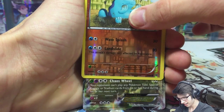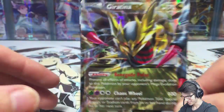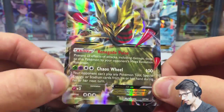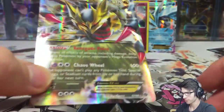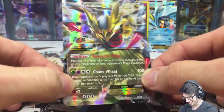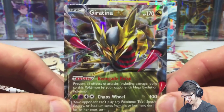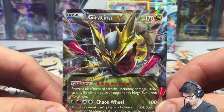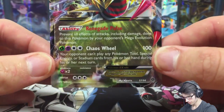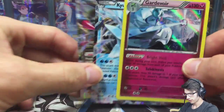A Giratina EX — now that's sweet! I completely forgot about Keldeo and completely forgot about Giratina, and we got them both in the same part — that's cool. I'm like twitching, look at the shine! I'm just admiring it, sorry. That art is pretty powerful. It's got Chaos Wheel — I'll get a close up so you guys can have a read.